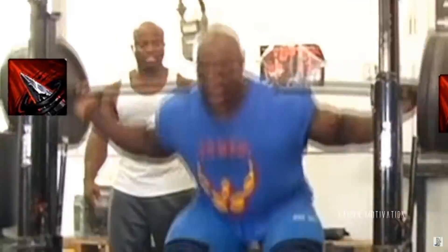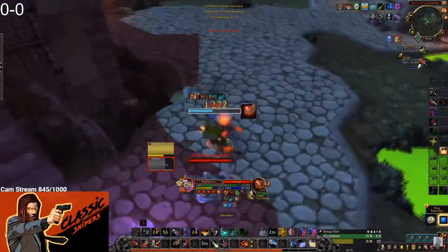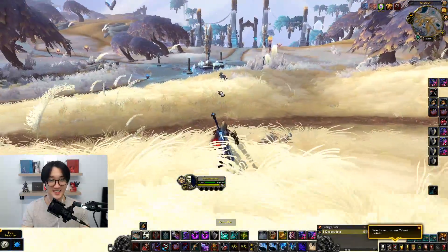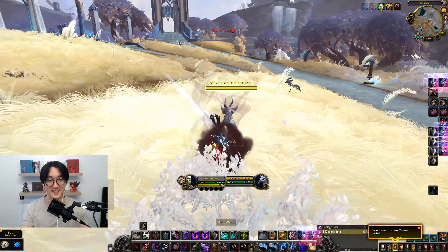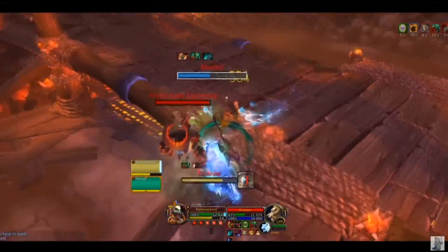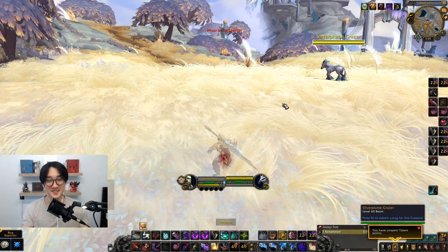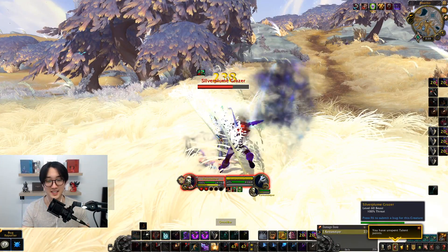Number one is going to be Subtlety Rogue. This class just has it all — mobility, instant gap closers, back to back two shadow steps. If you're in stealth, shadow strike, big jump on the enemy.